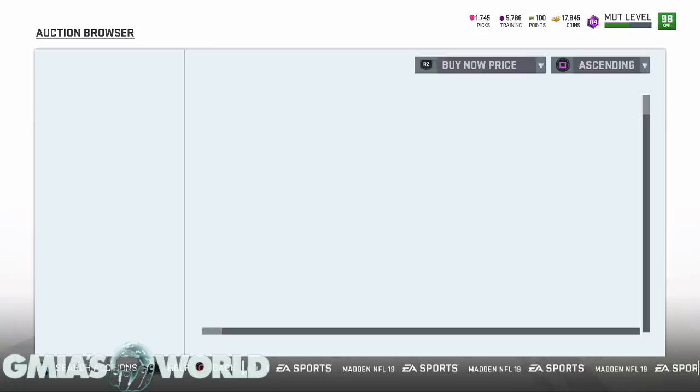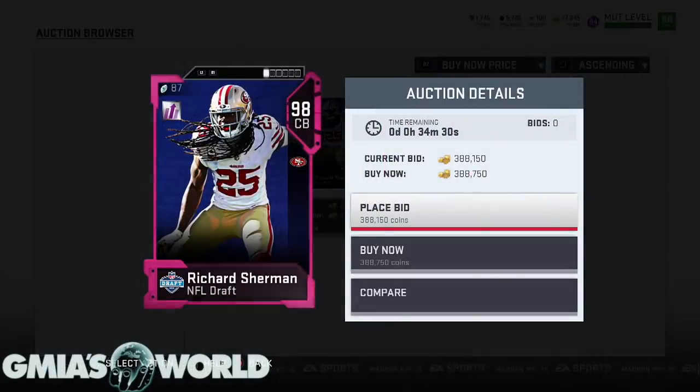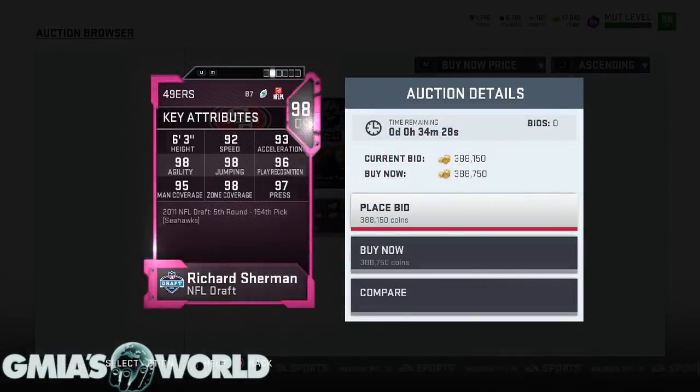We could check some of the prices of these guys and see what's happening. Most of these guys are around a 300 and change range. We could look quickly at Richard Sherman. Some of you guys are probably going to be saying, GMI, this guy looks pretty sick - he's 6'3", all this good stuff.